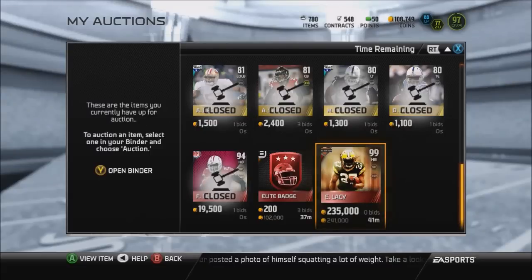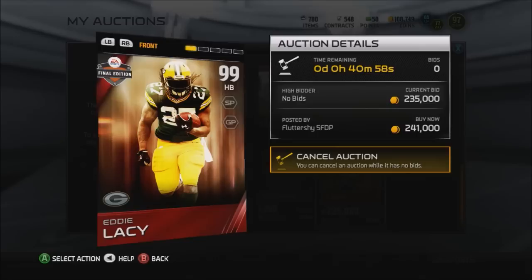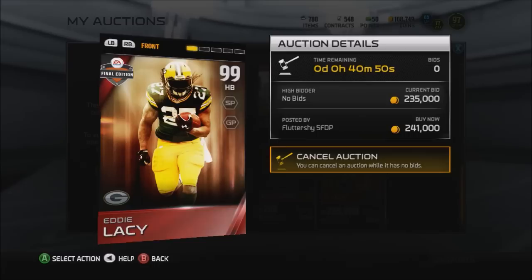Alright, I'm going to try to do this quick before he sells. So if you followed me on Snapchat, you guys know that I got — the new car that I decided to get — the 99 Final Edition Eddie Lacy. Yes, we are trying to sell him, but I got him for like 200K, and this will actually be a pretty good profit.